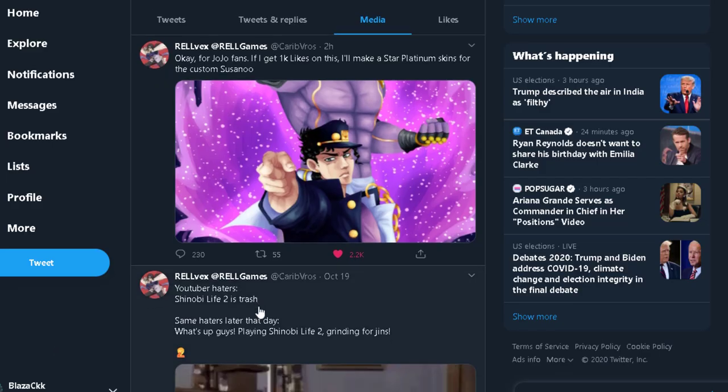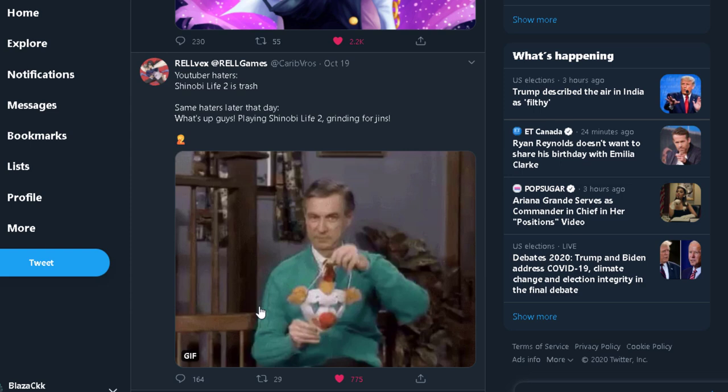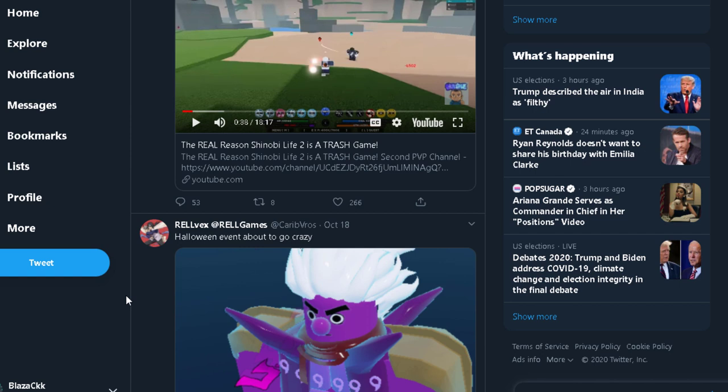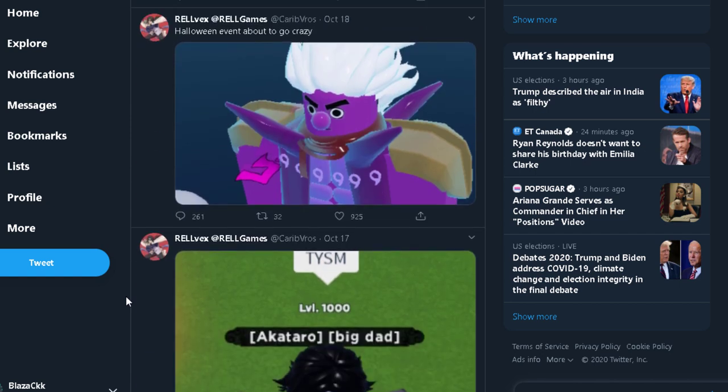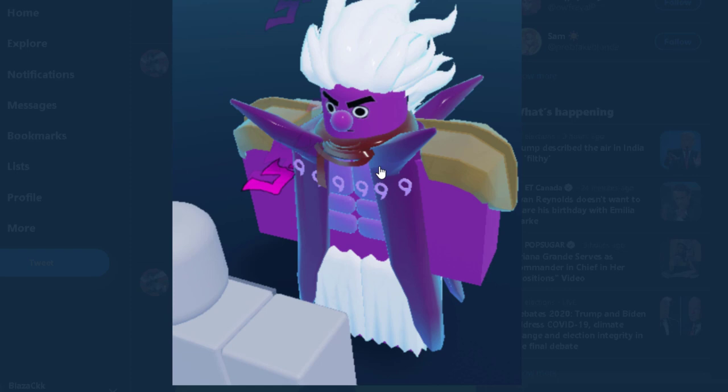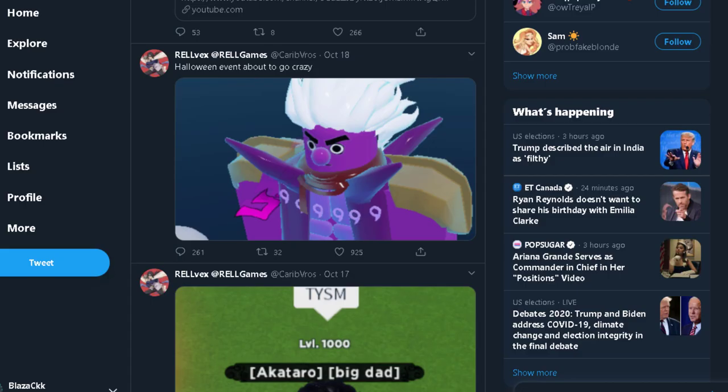The Halloween event will be dropping out today. I wanted to live stream but I won't be here at the time they update the game. The Halloween event is about to go crazy — it seems like we might get Orbital Six Path as a stand, which I kind of want.